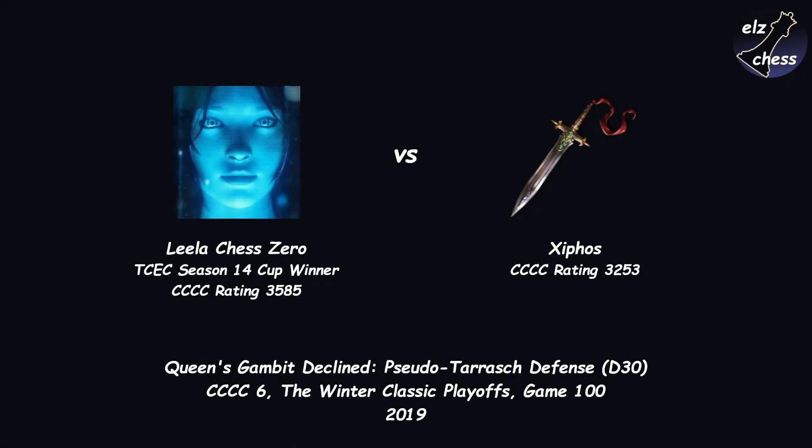Hello and welcome! Straight out of the opening, Siphos gets an isolated central pawn. Lila proceeds with creating a second weakness and then, after eliminating any counterplay, she takes out the weak pawns and wins the game.